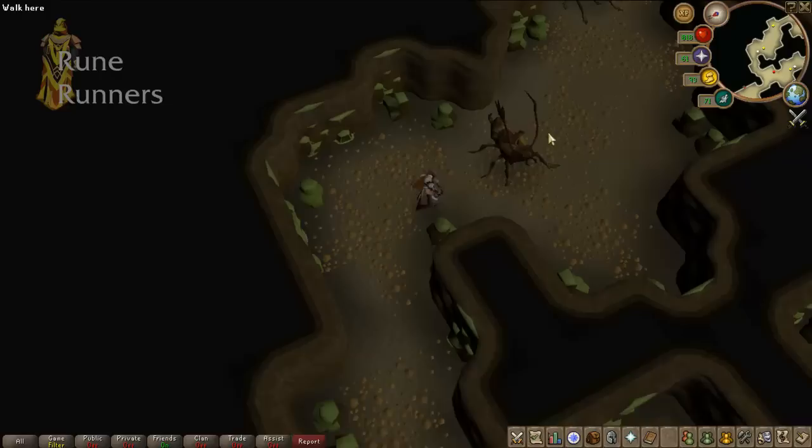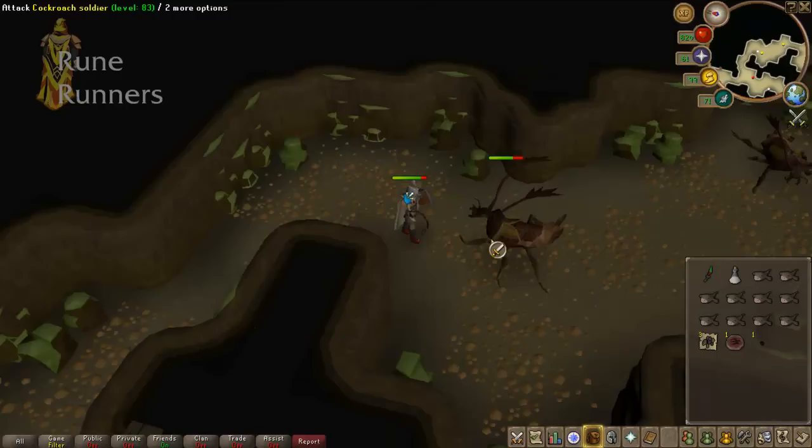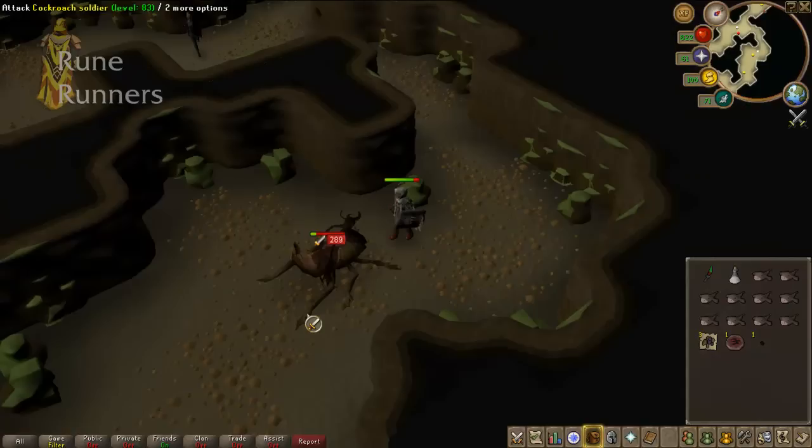So if you're low on health, either teleport using a house teleport or heal — don't run.